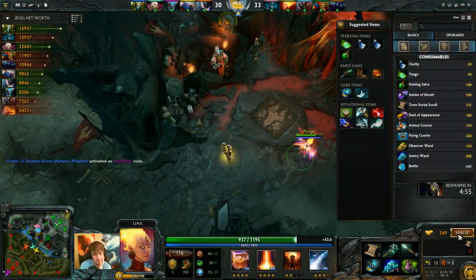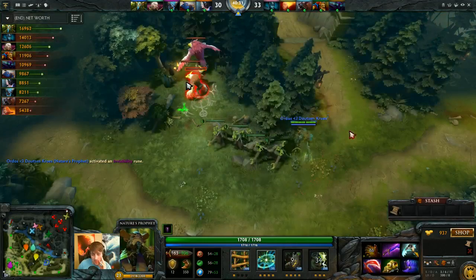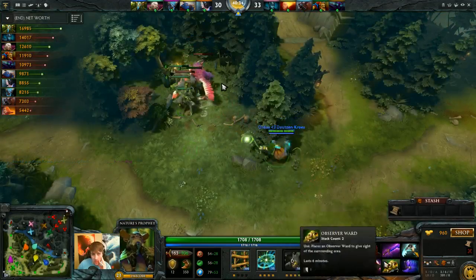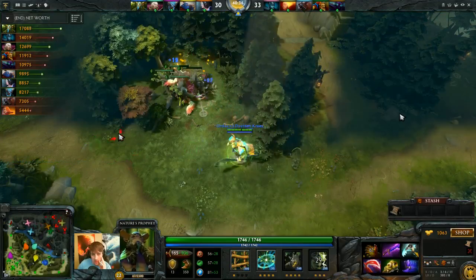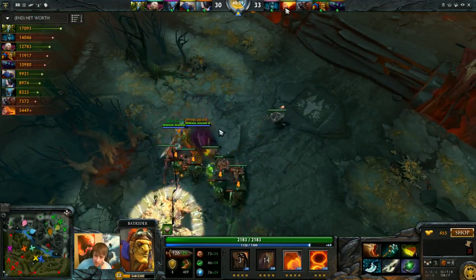Invisibility! We're regaining some map control. Looks like Prophet is pretty vastly outfarming us - he's really farmed now with Shadowblade, Desolator, and a Sheepstick. It's basically a push build - really good stuff. Unfortunately for us, our Spectre is an idiot and decided to build Radiance first, which is a pretty bad build. It gives you more HP which is good, and you can chase pretty okay, but your damage output is really crappy without Desolate damage.